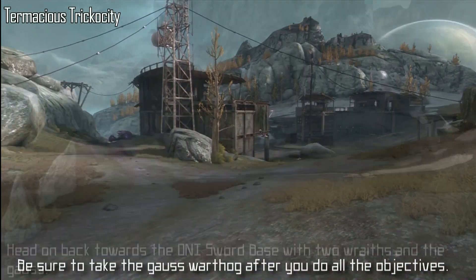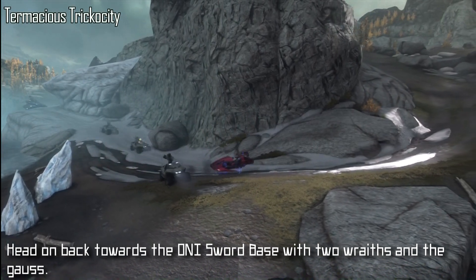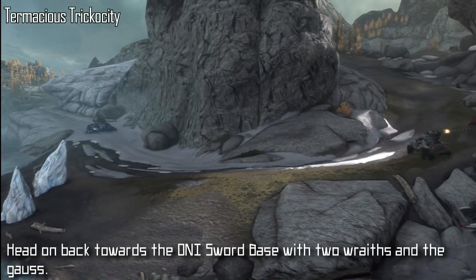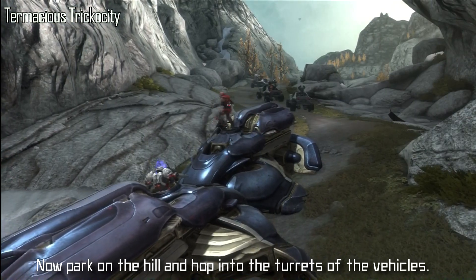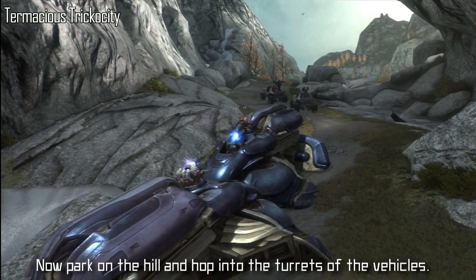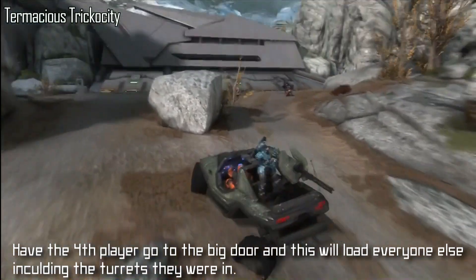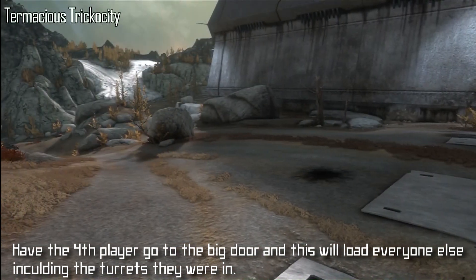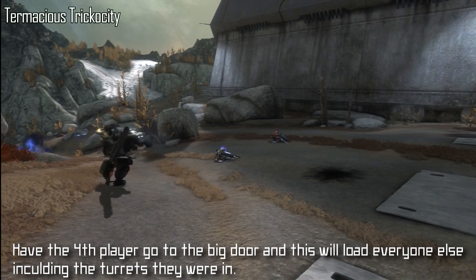Here's where all the fun stuff comes in. You need to make sure you have both Wraiths and the Gauss Hog, and if you don't have them, you have to do the whole entire setup again — and you don't want to do that. Park your vehicles on this hill and have three people get into the turrets, two in the Wraiths and one in the Gauss Hog. Have the fourth person head towards the gate and load the other three players in their turrets. If done correctly, the players should load up in their turrets without the vehicles.